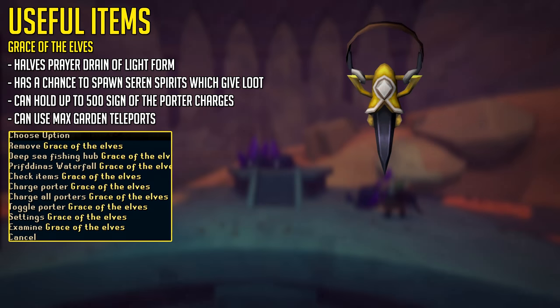One item I'd like to separately mention is the Grace of the Elves, because it's extremely good if you have the money for it, as it can hold up to 500 Sign of the Porter charges which auto-bank your mining ores, and it halves the Prayer Point drain of Lightform, which can be used for high level training. Sadly, the item will cost you around 65 million GP.